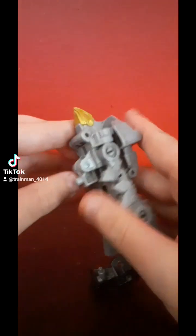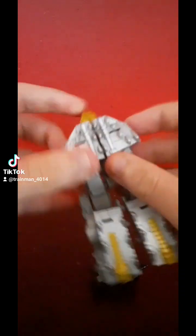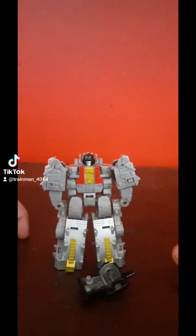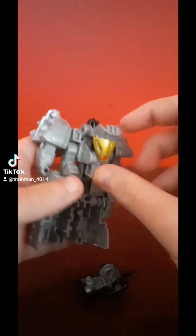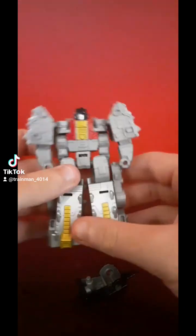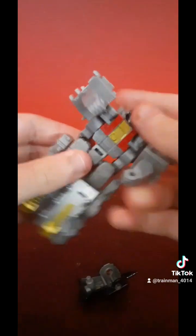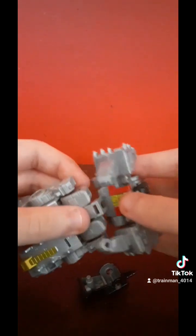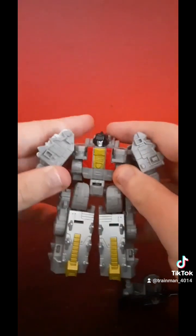Robot mode. This part is pretty much done. Unpeg that, fold these backwards, and then flip the head — and there you go, robot mode. I love the painting on this guy, I forgot to mention that, but the painting is so good. The one problem I have is that if you try to rotate this, it just falls off very easily. I don't know if that's just the quality control on my copy or everyone's copy, but let me know down in the comments if you have issues with your Scar having that.